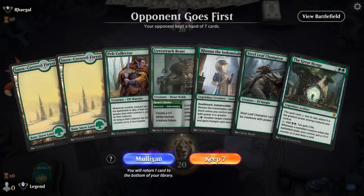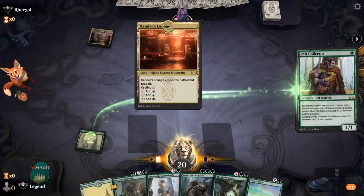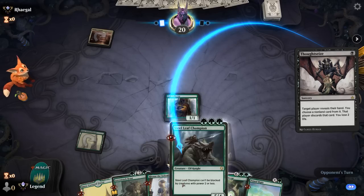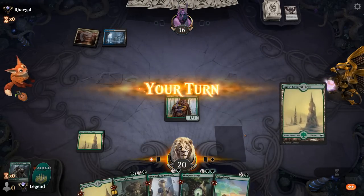We're on the draw. Our hand has potential, although we do need to hit two more land drops ideally. Pelt Collector — if we don't have anything else going on we can adventure Lovstruck Beast. Facing Grixis, maybe reanimator or control. Thoughtseize is going to have a look — might have to take Great Henge, which we're currently unable to cast anyway, so that's no big deal. They could take our Beast, which is the only play for next turn, although we have plenty more creatures to enable Henge afterwards. They take Steel Leaf instead. No second Thoughtseize, so probably just a Fatal Push for Pelt Collector — which happens.